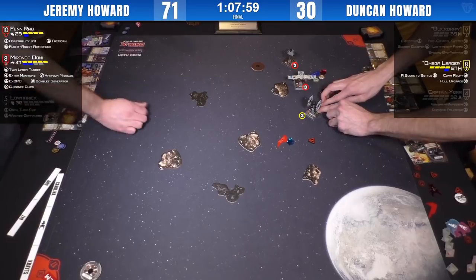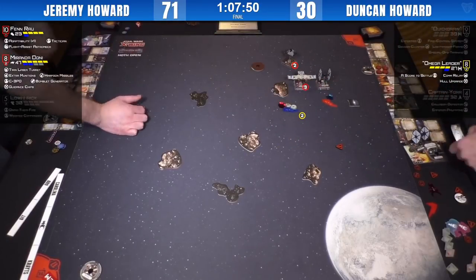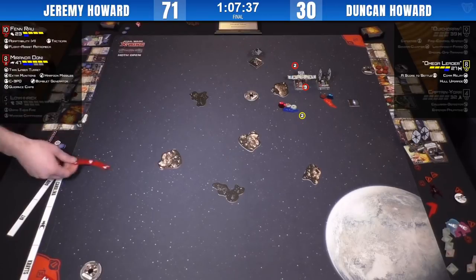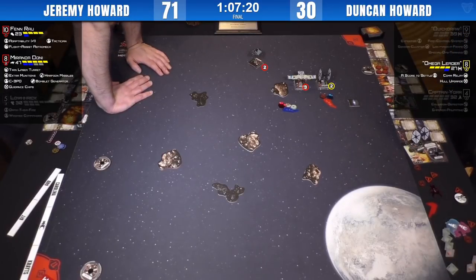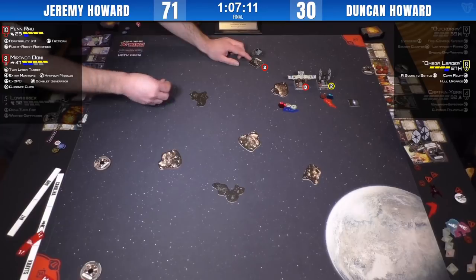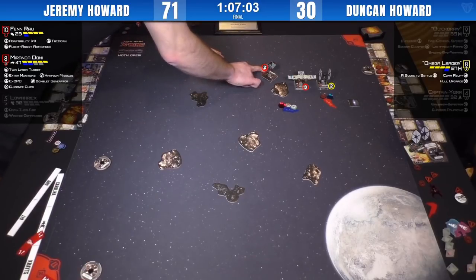If Omega Leader takes the two bank left, he may not have Miranda in arc. He does the two bank. Probably not going to have Miranda in arc there — they're almost parallel side by side. Does the evade, powers up the Comm Relay. Fenrau probably doing a one straight — no, too hard. Flight Assist Astromech probably going to trigger. He could do a one bank boost and still do his fun stuff on Omega Leader. Tough call for Jeremy — he's just trying to see if he can get that range two shot in just to stress and control. A barrel roll shift left next to that rock, then one forward the following turn and keep the rear gun on Omega Leader.